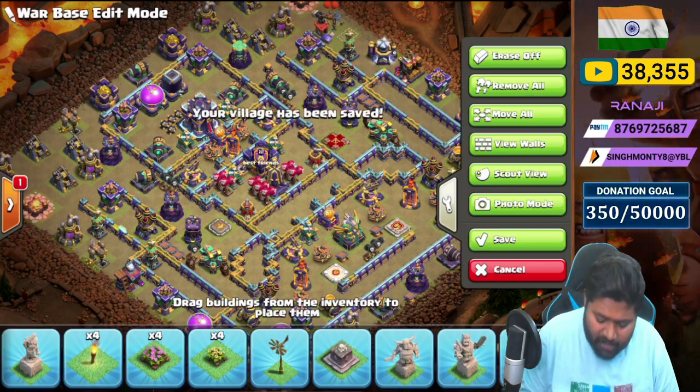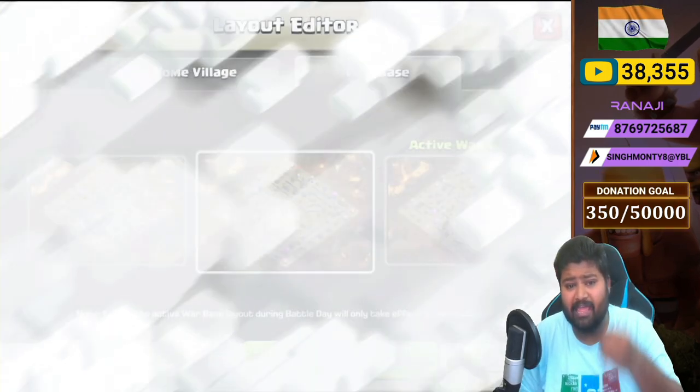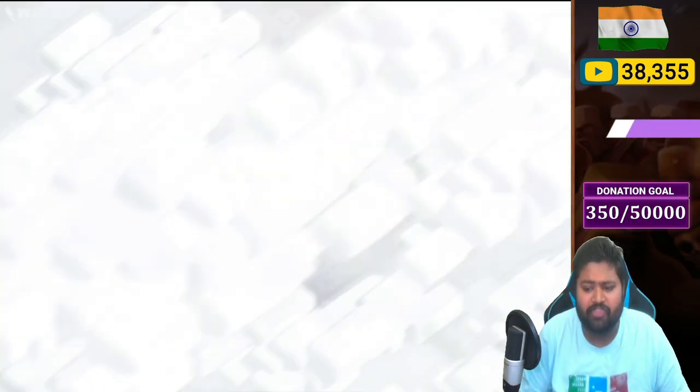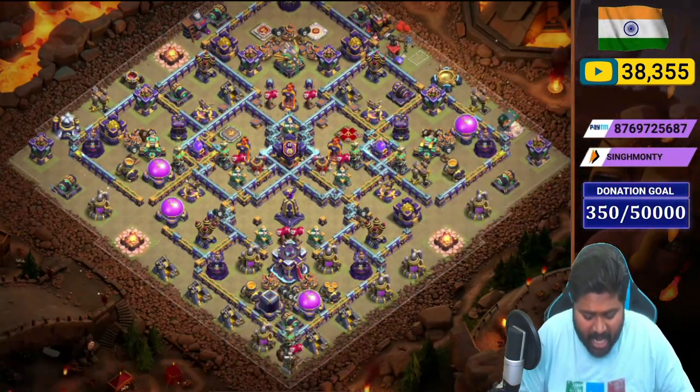The defending CC is three Ice Golems and five Archers again — it's a beast CC. Now let's move to the last base of the video, Base Number 3 — the golden base. It's a mixture of box and diamond shape.